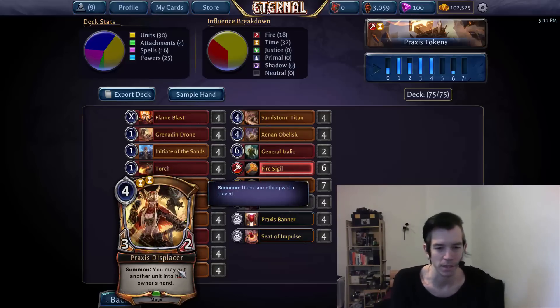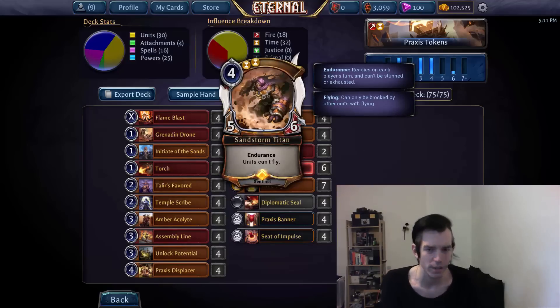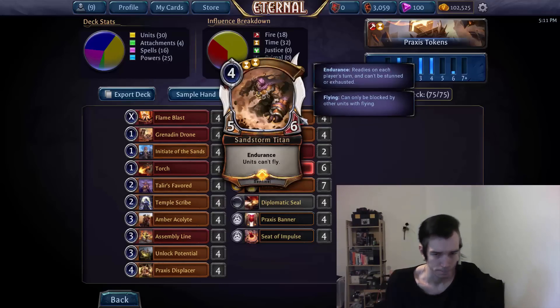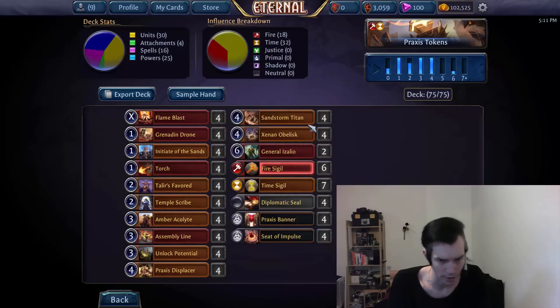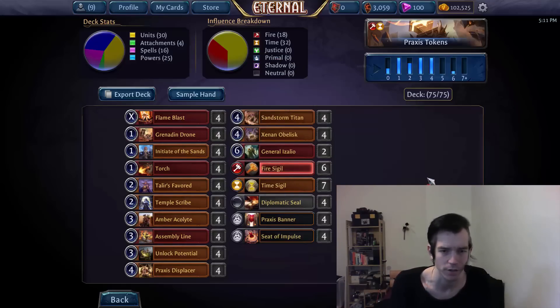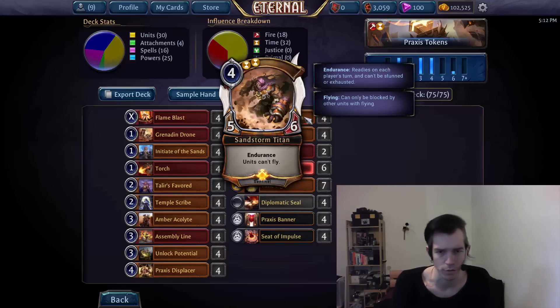Next we have Titan. I initially considered Disciple and Displacer, but the problem is then we have no way of stalling well and buying time to set up, and we're particularly vulnerable to a bunch of flyers. Titan mitigates both of those issues, and it's probably just too important — especially against other Titans out of Titan decks, because our deck is kind of bad at answering Titan other than stalling it with our own Titan, or at some point Flame Blasting it, but that takes a while. That's why ultimately Titan made the cut over Disciple as well.